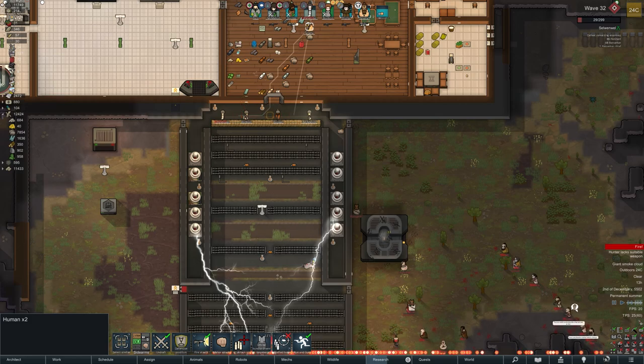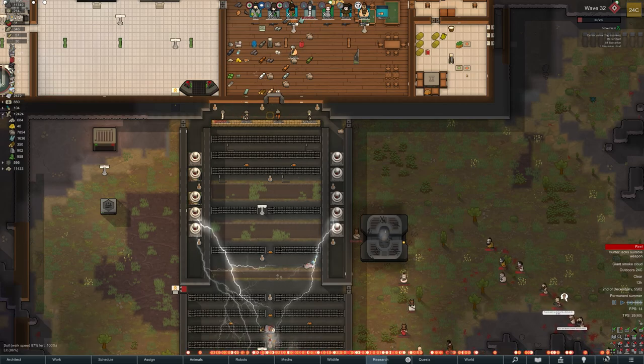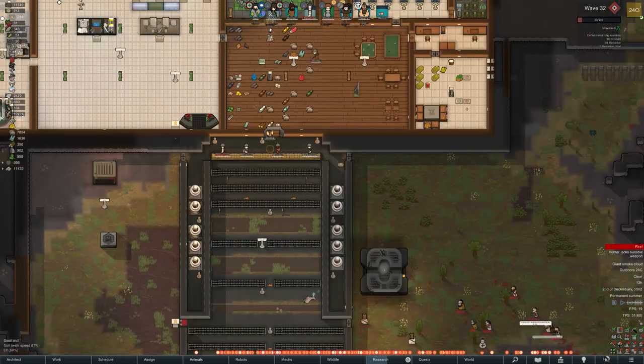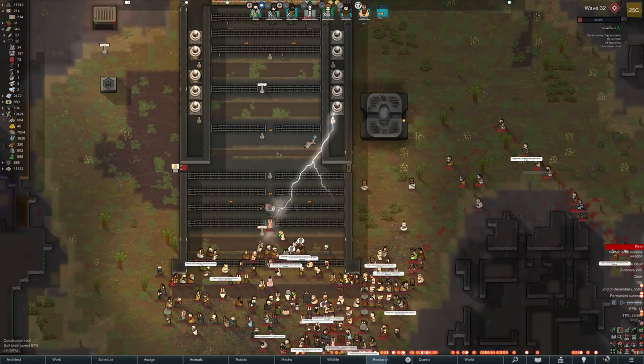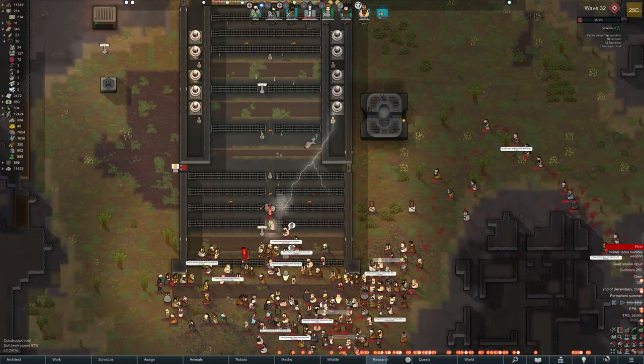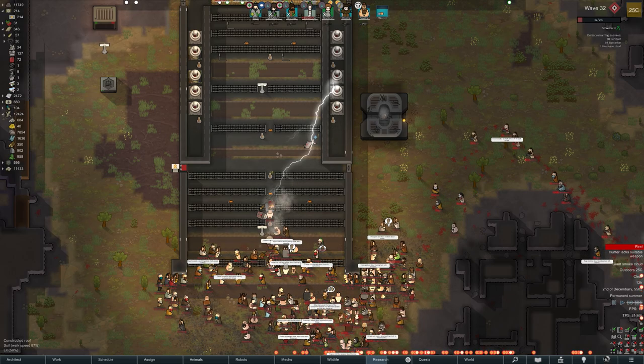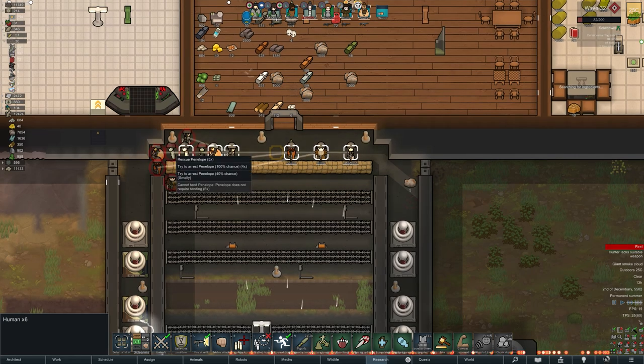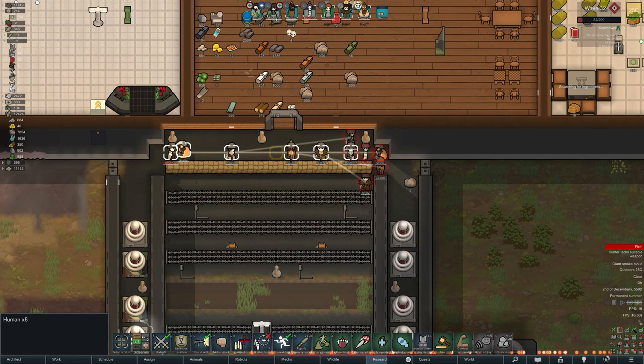Wave 32 coming in strong, but we managed to wipe out around 25 of them with mortars — that's about 10% with mortars alone. There is of course the chance you can wipe them out totally with mortars if you get a good shot and it wipes the group out, or you kill enough of them that they retreat. That does happen and you will see that in the future — don't forget to subscribe to see it.